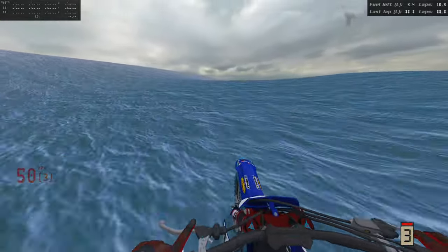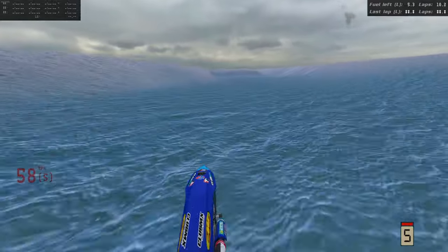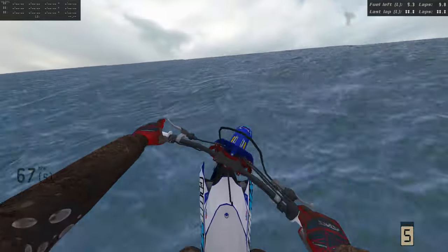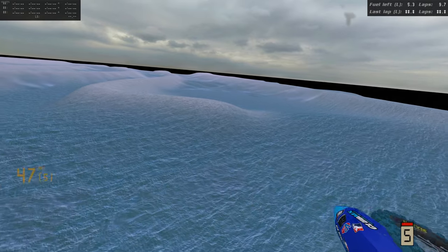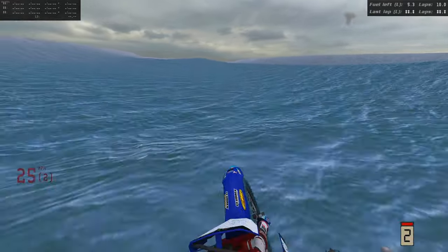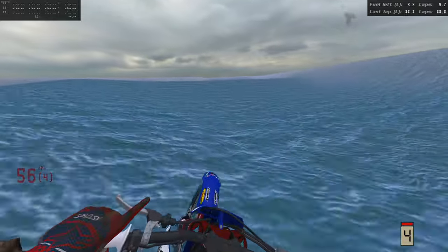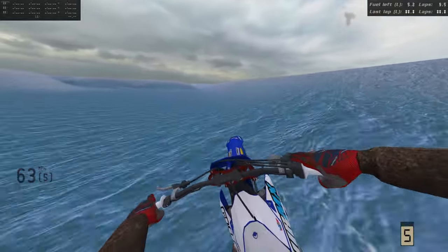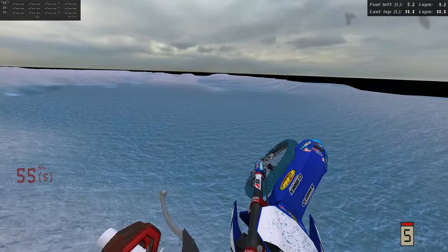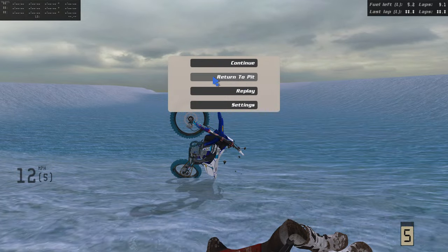I feel like it'd be a lot easier to hit these jumps if the ocean floor wasn't so bumpy — I mean, I actually think it's a good idea, it makes sense. But let's see — fifth wide, come on. Oh no, we're a little off of that. Maybe going right has a better lip — let's try it. We could ride right across it so we don't lose any speed. Oh, that thing's just a tad too big for the 450.